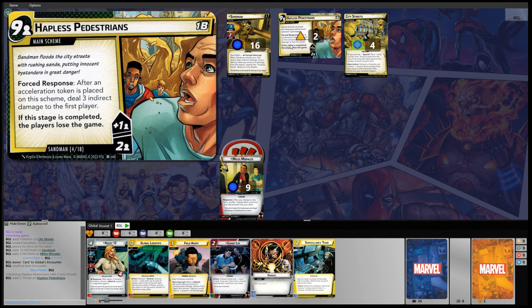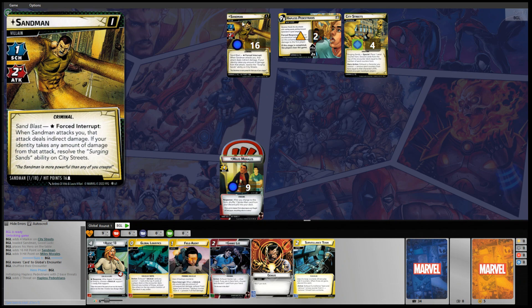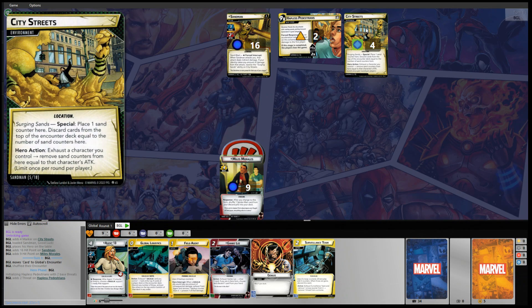Let's take a look at Sandman 1. He is a villain with a scheme of 1 and attack of 2. There's a star next to that 2 indicating Sandblast — a forced interrupt: when Sandman attacks you, that attack deals indirect damage. If your identity takes any amount of damage from that attack, resolve the Surging Sands ability on City Streets. So Sandman is going to add tokens to City Streets, and that could get out of hand real quick.